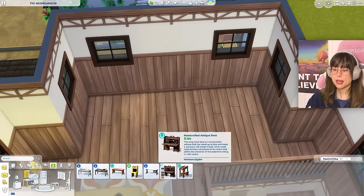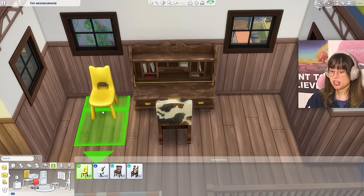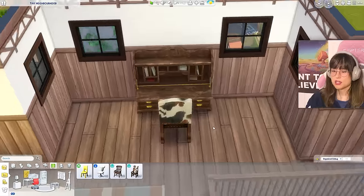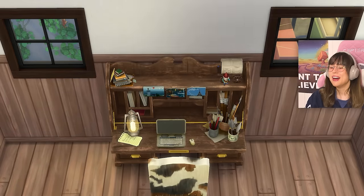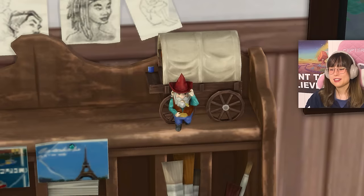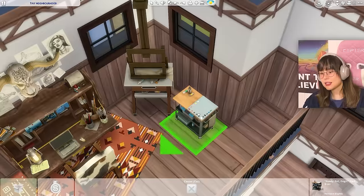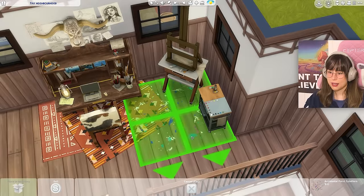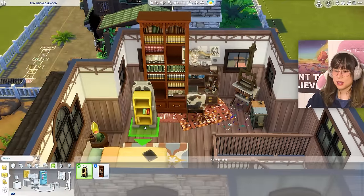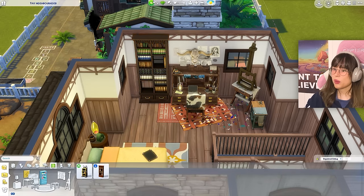Adding a desk and a comfortable chair. Then nickety-nacks: some mess, paint brushes, a little gnome (so cute!), postcards, more mess. Placing an easel, a little art cart, and paint splatters. In the corner, looking for bookshelves — they're massive. Sizing one down and trying to stack them for a corner bookshelf moment — tricky without glitching.